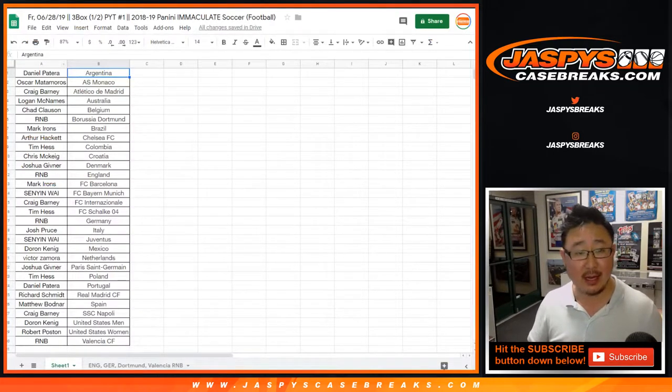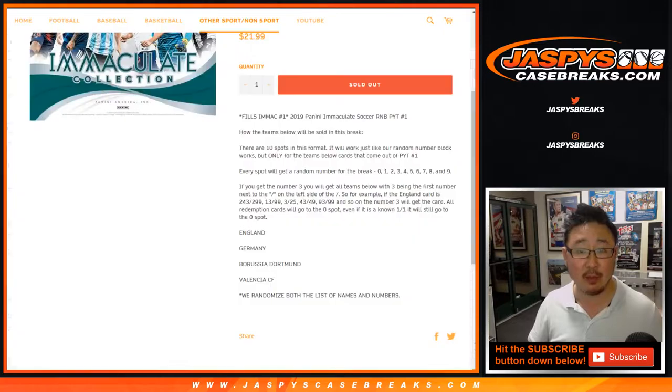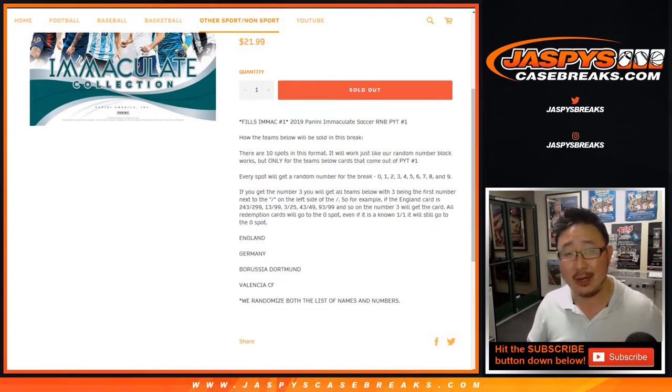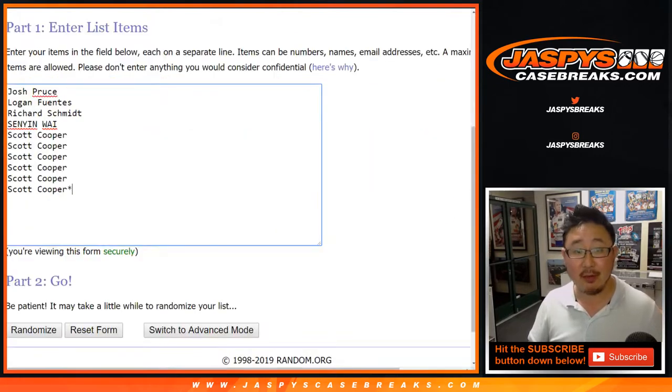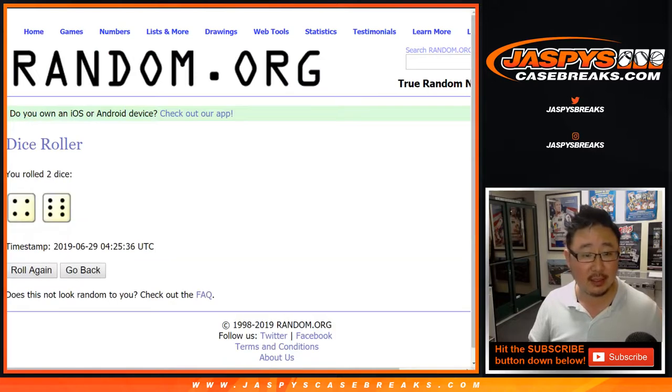Big thanks to everyone who got their teams and countries — clubs and countries straight up. Now, there are a couple clubs, Dortmund and Valencia, and a couple countries, England and Germany, that are in this random number block. So let's do that randomizer. Thanks to these folks for giving that a shot. Let's roll the dice, let's randomize each list.